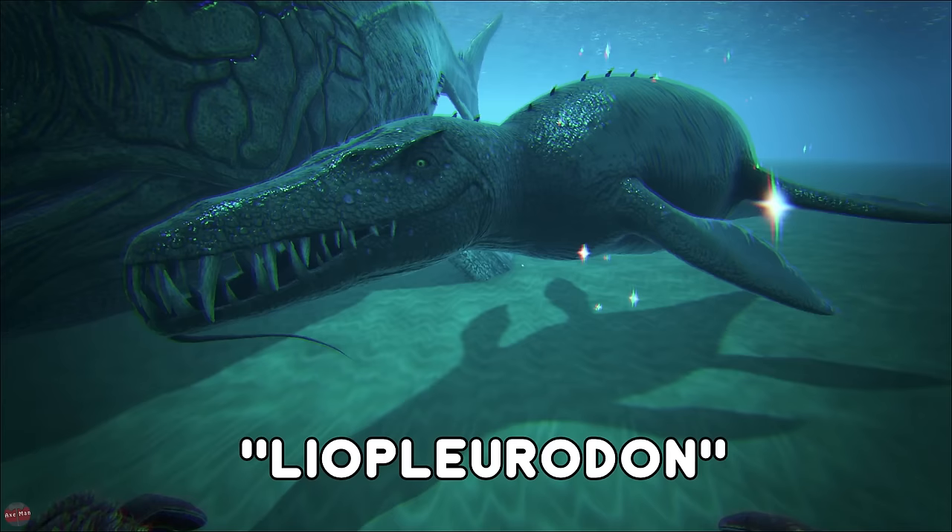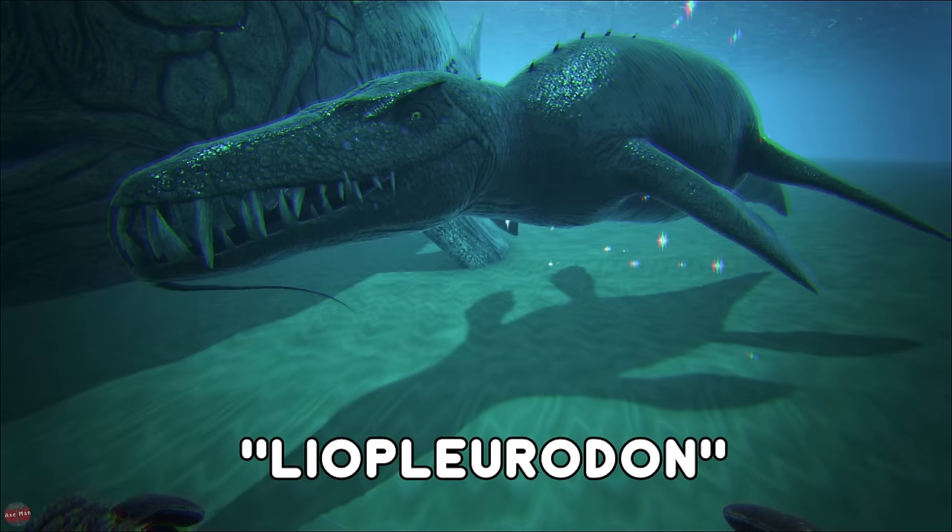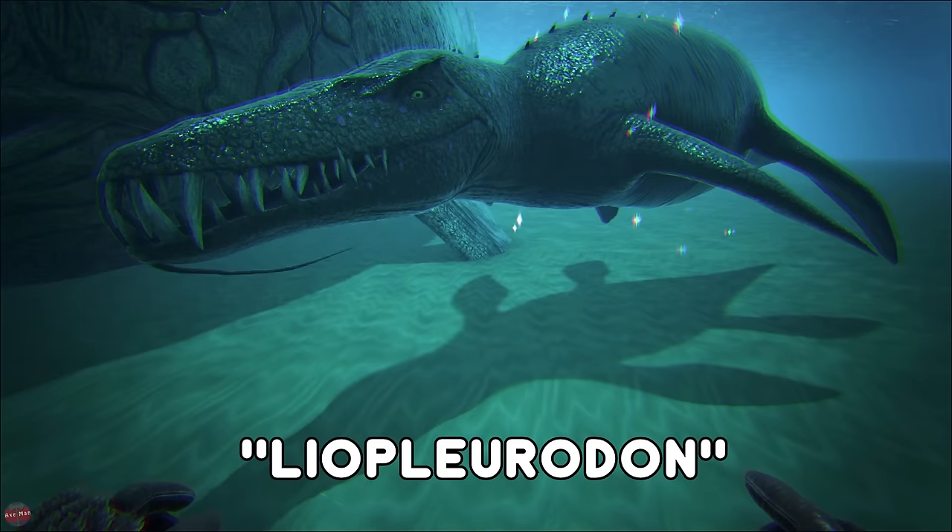We have the giant Leedsichthys — this massive huge whale is not really much of a threat. You can scrape off prime fish meat from it — if you just go up to it and press scrape you'll get some meat, and then you can go and use that to tame. We have the Liopleurodon — this is a magical creature that once tamed will give you the ability to have better luck and you'll be able to get better loot from loot drops. So if you do tame one of these, you want to go deep sea hunting for loot drops as quick as you can.